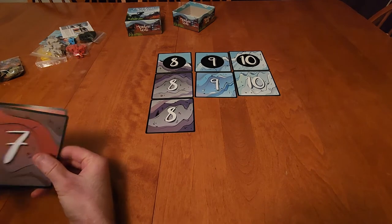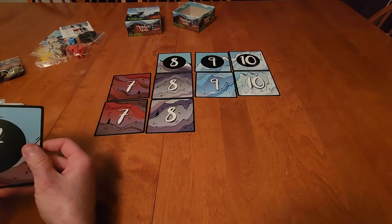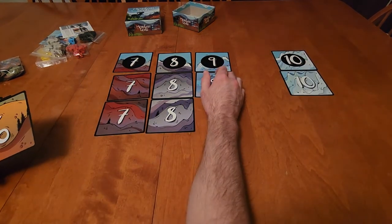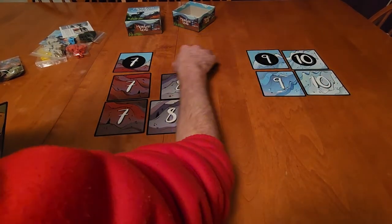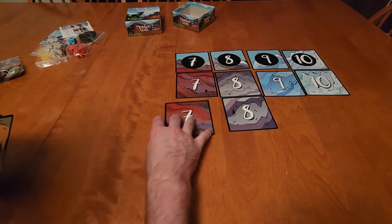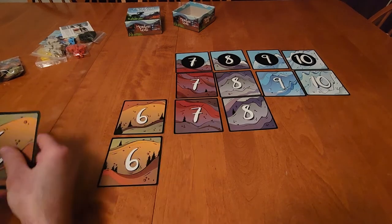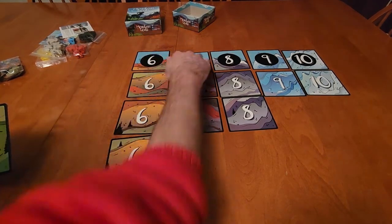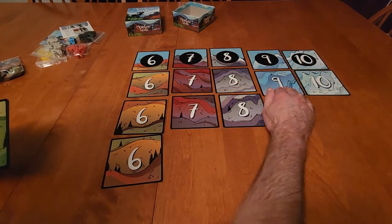Seven also has three tiles. We've got four tiles for six, and then four tiles for five as well. This is going to create our mountain which said goats are going to be climbing on.